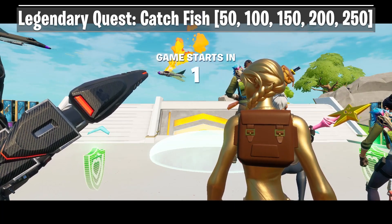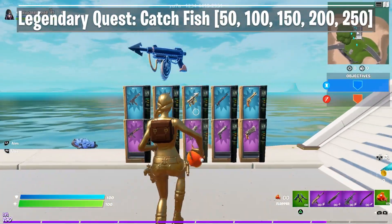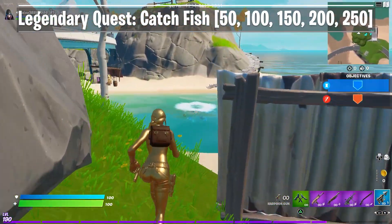When the game starts you can see vending machines to your left. Go to the one with the harpoon gun and get it into your inventory. If your team is on this side, the fishing hole will be to your right, close to a big bridge over the water.